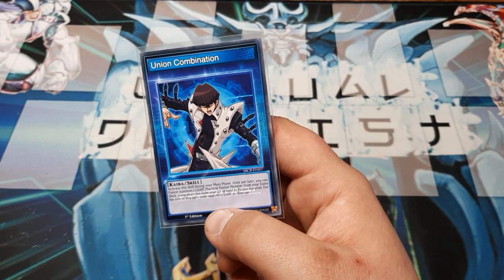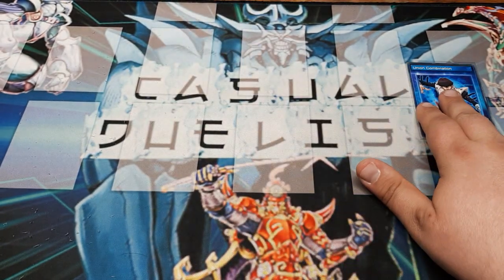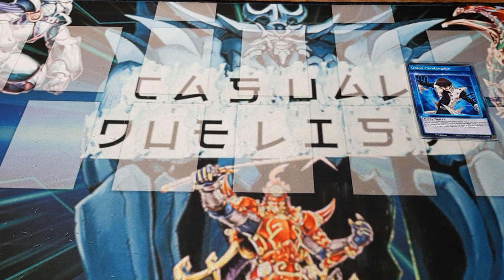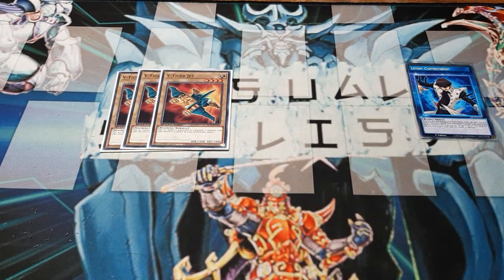Can we abuse this for Cyber Dragon? Absolutely! We're going to do that another time, though. So we are going to use the Union Combination to play VW. First off, we're going to need V and W — the first six cards in the deck will be V and W.